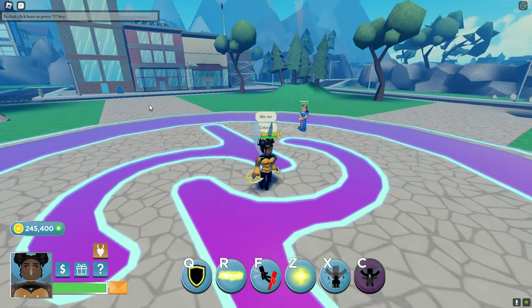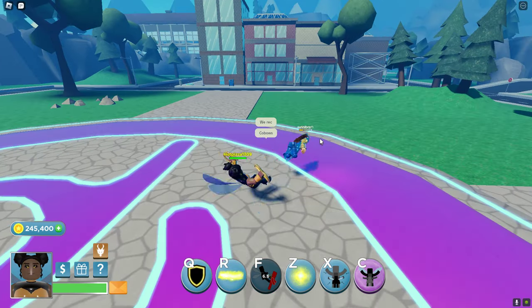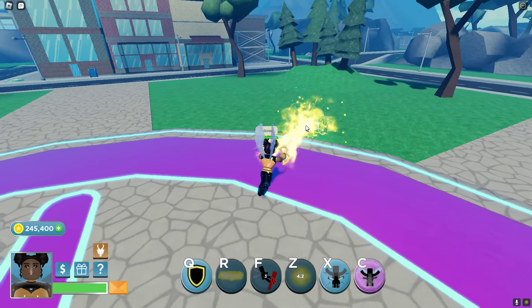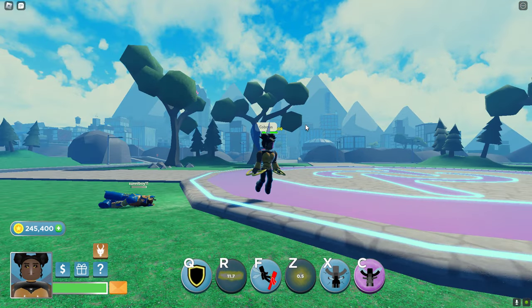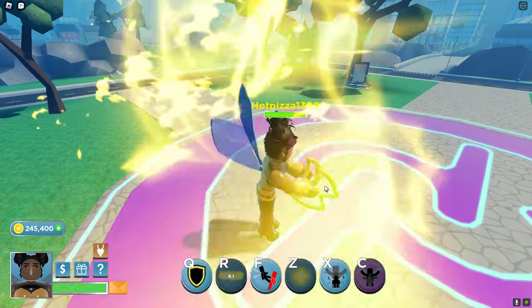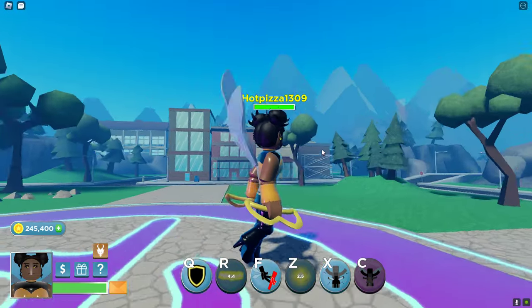Now we're going to try combos. Don't mind my spelling. So a good combo is F, Z, and then if they're still alive, R. That will kill them. This could also be used in ultimate — it just does way more damage, because Z does a lot more in ultimate form.